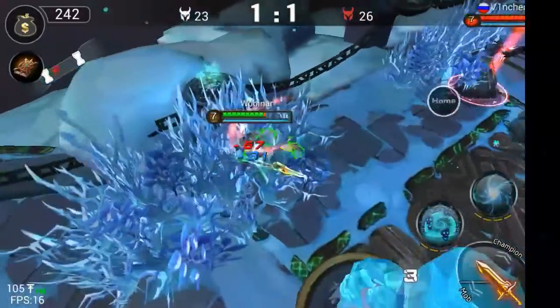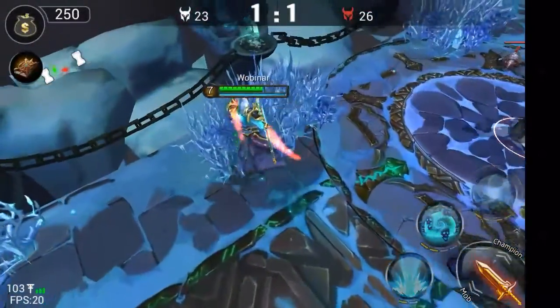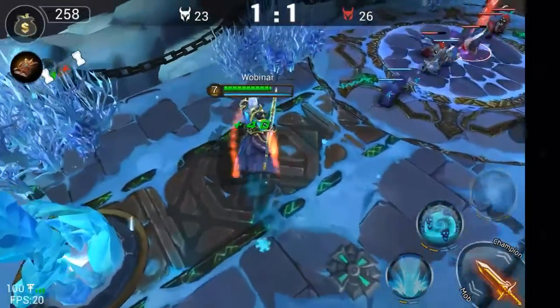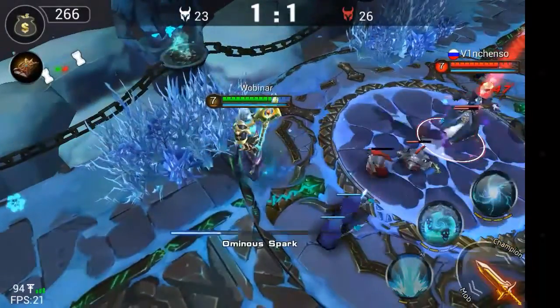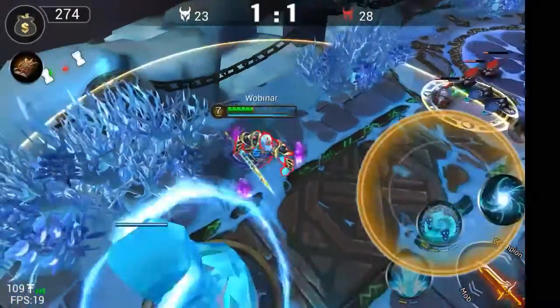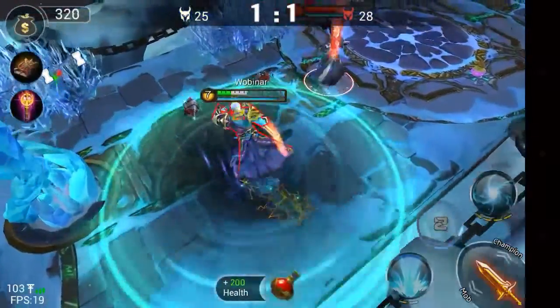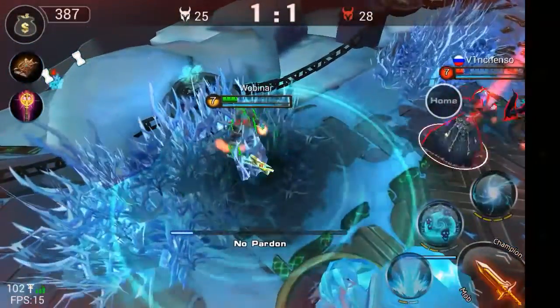A lot of people move a lot when you're casting your first skill, but some others don't move, so it's kind of hard to know when someone is going to stay in the same spot. If you hit the whole wave you deal about 150 damage to all, but if you hit a single enemy you actually deal 300 — which is pretty nice.